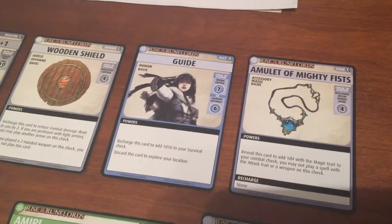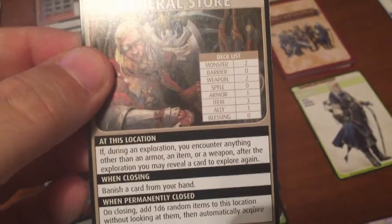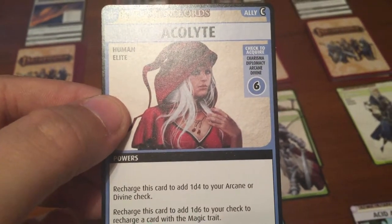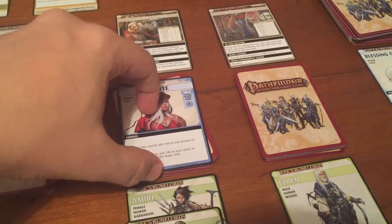She could use the Guide to go again. I think Amiri will discard this card to explore her location, so she's going back into the General Store. She finds an ally. According to the General Store, if you encounter anything other than Armor, Item, or Weapons, you can explore again. So she can explore one more time after the Acolyte. The check is Charisma, Diplomacy, Arcane, or Divine: six. And because of our scenario, we add two to your checks to acquire allies — so we need an eight.